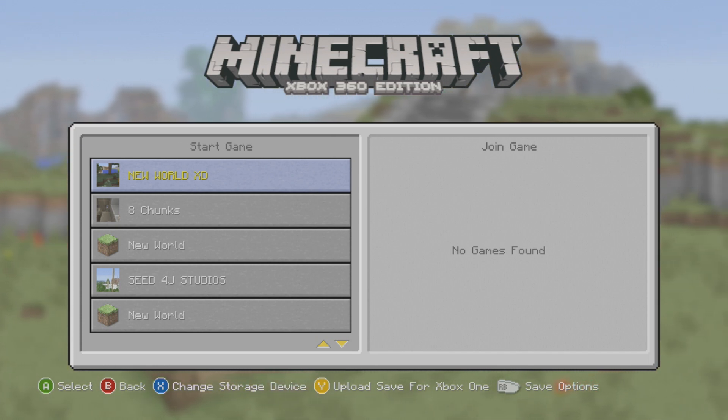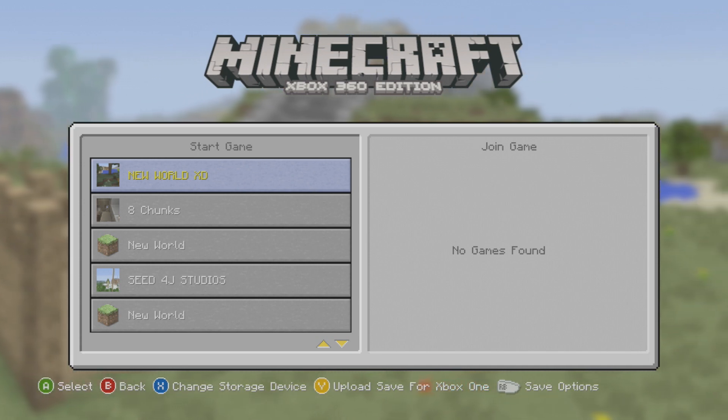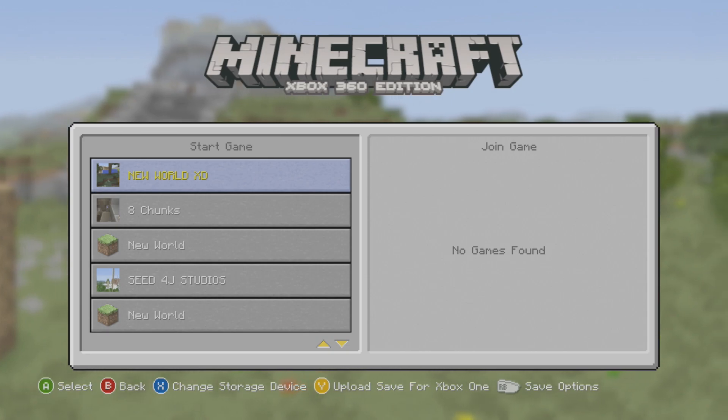Now you'll see at the bottom it's got A to select, B back, X to change storage device, Y to upload save for Xbox One, or RB for save options. All you simply do is press Y.